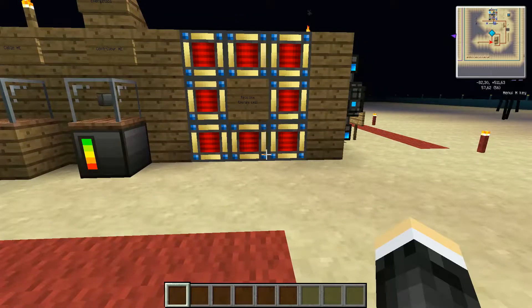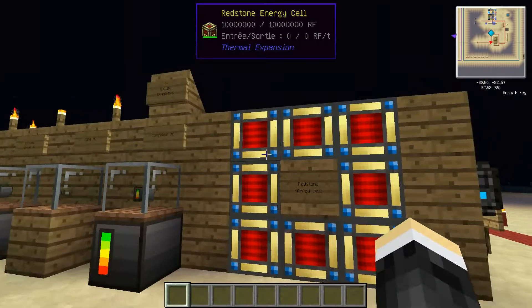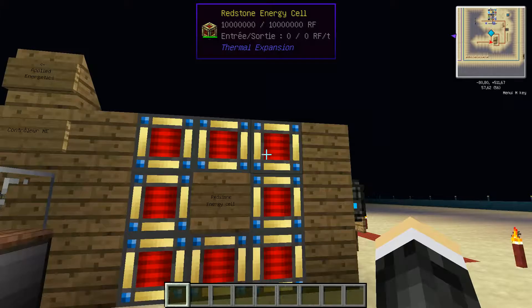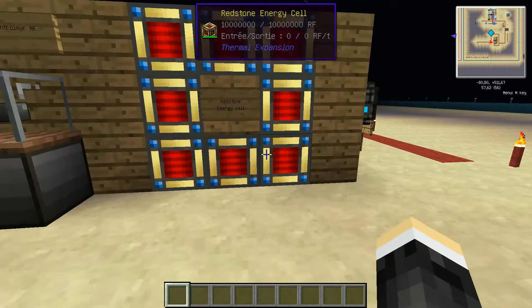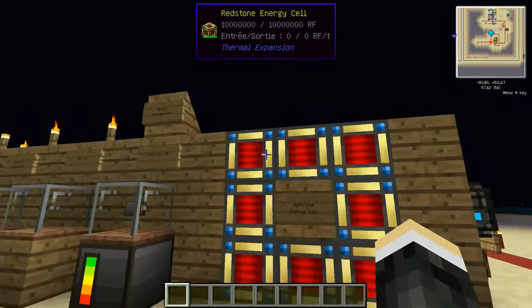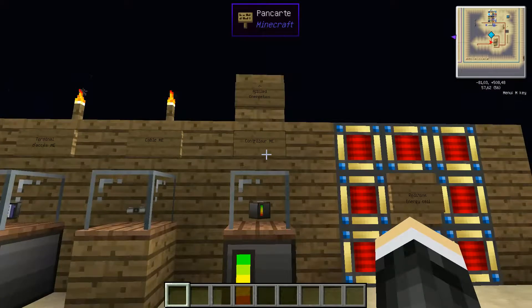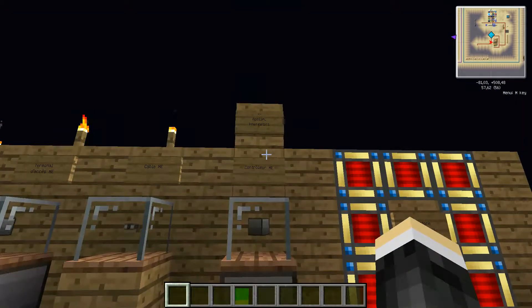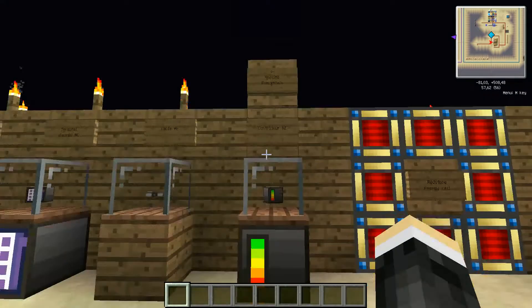The mods used are Applied Energetics, Extra Cells, and Thermal Expansion. No additional mods need to be installed. Usually I create a reactor, but since reactors will be the subject of my next video, here I've just placed Redstone Energy Cells for the energy source.